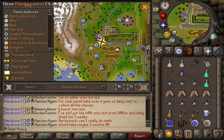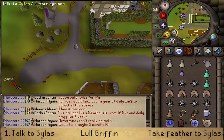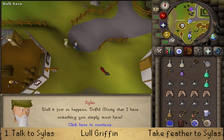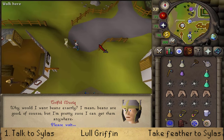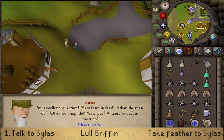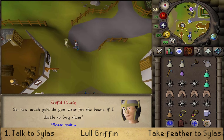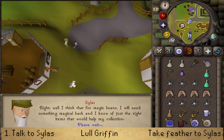Where to start this quest is here, pretty close to the Witch's House quest, just next to the Taverly House Portal. Let's talk to Silas and keep pressing space. He has some magical beans in his possession and when planted, magic will happen. He's willing to trade them for 2 other rare trinkets.